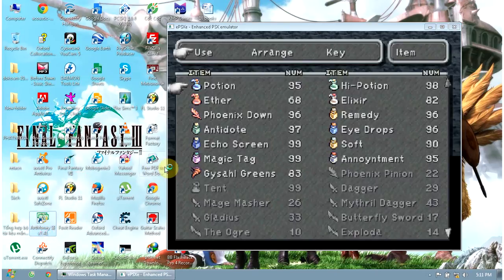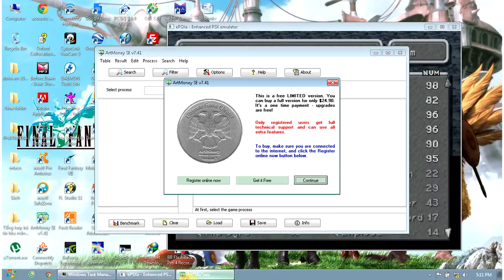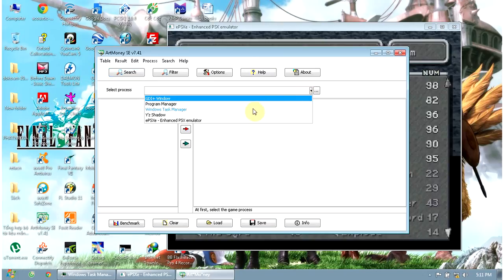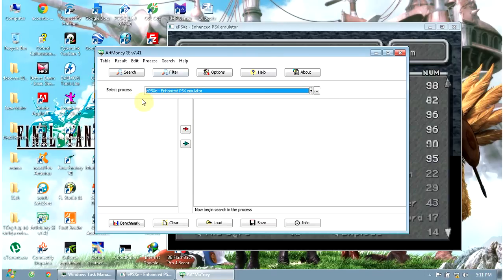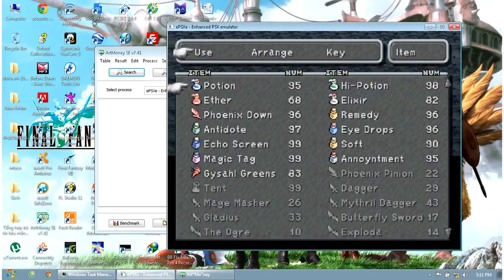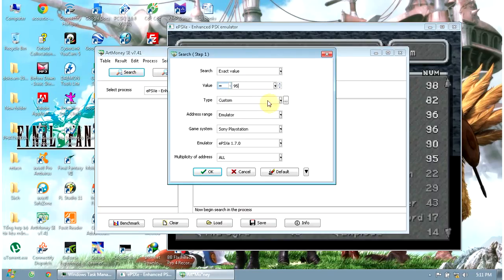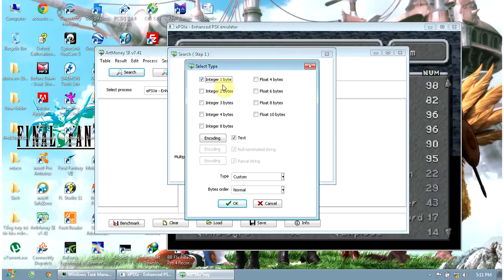Click on Armani. Now you select the process — we click on Emulator because I am running the game on an emulator. We search here — take Potion for example. We have the number 95, so we put 95. For the value type, we choose Integer 1 and don't keep the others.